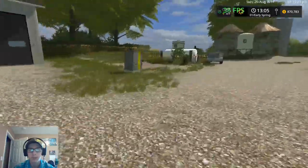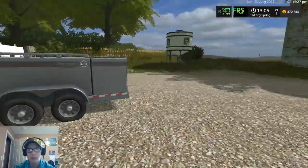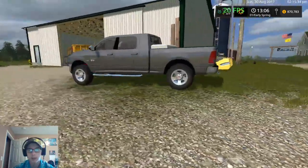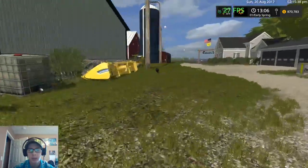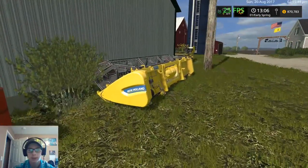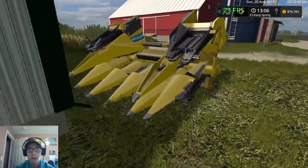To start off, we've got a pressure washer sitting here, the Thunder Creek FST 990 fuel trailer, seed tank, solid fertilizer tank, liquid fertilizer tank. We've got the Dodge Ram 2500 pickup sitting there — normally it's in the garage but I pulled it out when we grabbed the tractor and plow. We've got the smallest New Holland draper header and the smallest corn header that's in game.